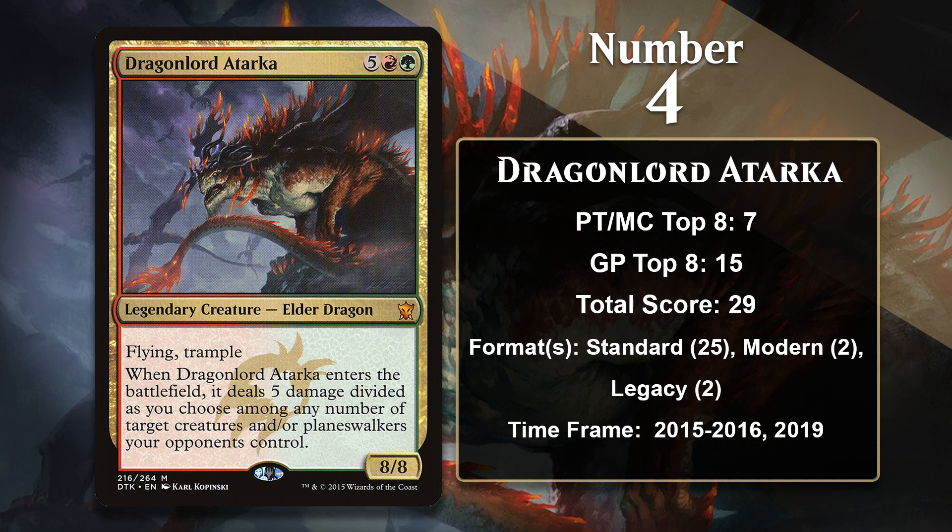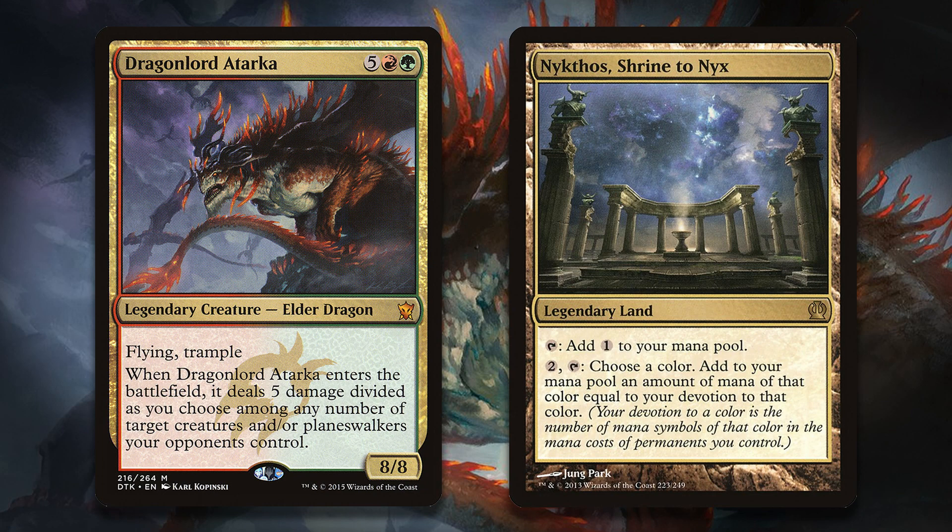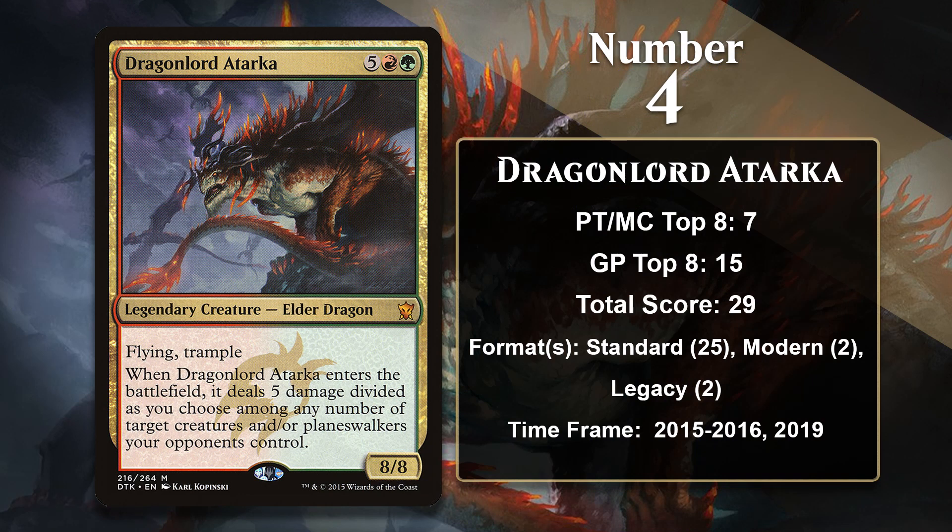At number 4, it is Dragonlord Atarka, the largest of the Dragons of Tarkir Elder Dragons. As an 8/8 with flying and trample, Atarka also has a powerful enter-the-battlefield ability that lets you do 5 damage divided as you choose among your opponent's creatures and planeswalkers. Those types of effects are always great because of their flexibility — she can take down a few small creatures, a creature and a planeswalker, a single big creature, or a planeswalker with high loyalty. If you're paying 7 mana for something, you're kind of hoping that it has an immediate impact on the game and at least makes sure you get a 2-for-1 even if it dies right away, and Atarka definitely does that. For much of her time in Standard, she was one of the best things to ramp into, with early Standard featuring Nykthos and later more traditional green ramp decks. While most of her points came in Standard, she also has a Pro Tour Top 8 from a Modern event, where she was featured in a sideboard of a Scapeshift deck, and a Legacy Championship Top 8, where she appeared in the sideboard of an Elf deck.